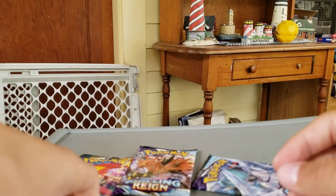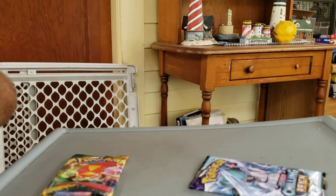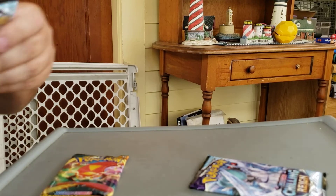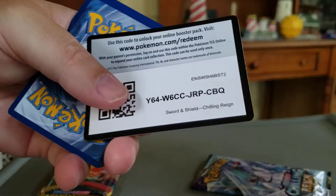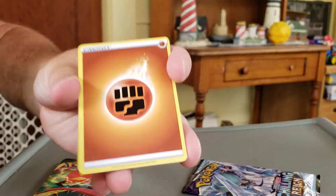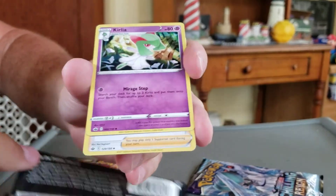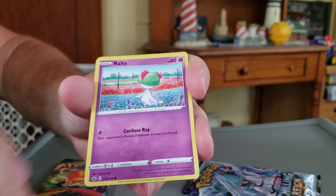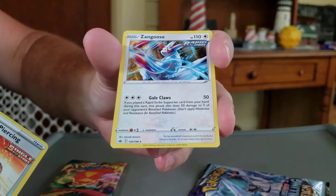Nice. So far we're starting out way better. The pack of Rebel Clash is way better, in my opinion. First pack of Chilling Reign. There's your code card. Barn Alley, Seagull, Agatha, A-A-Ron, Ralts, Centipede, Bounsweet, Lapras, Skull Piercing, and a Zangoose.